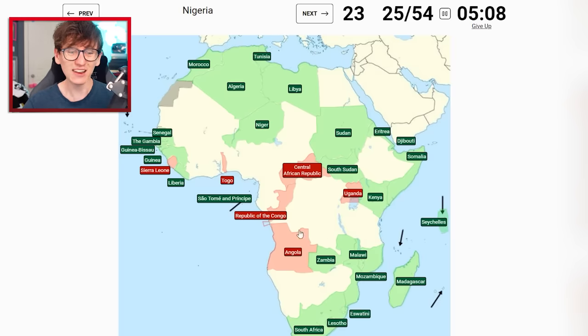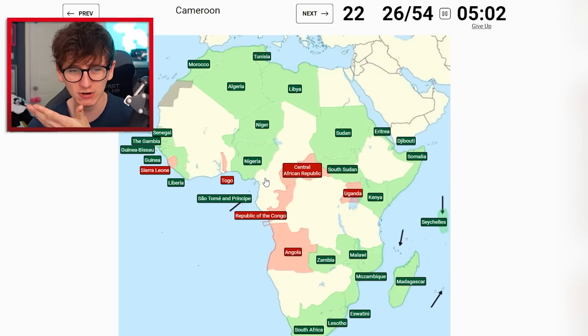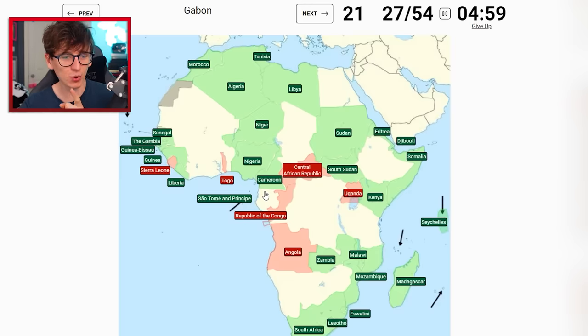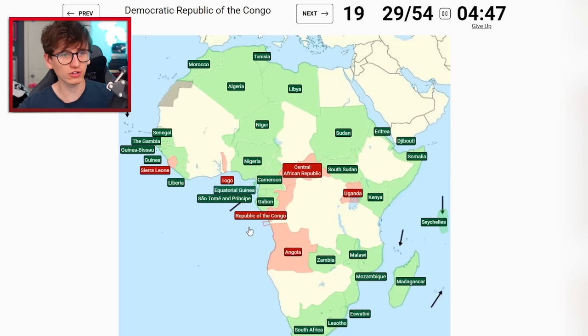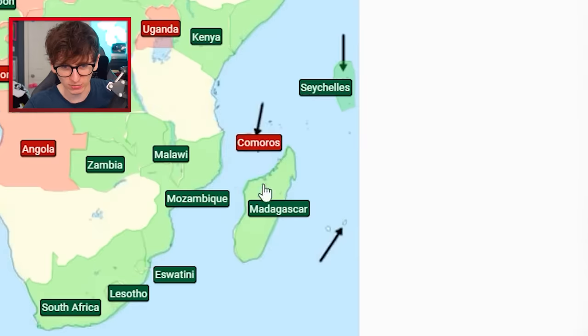Eswatini's nice and easy now. Nigeria is just under Niger. Cameroon is around here, I think it may border Nigeria - nice! Gabon - I think it's underneath, only small. I think this is Equatorial Guinea, so maybe there - yeah, and then we've left a little lovely square for Equatorial Guinea which has come up next. Democratic Republic of Congo is this big dog.